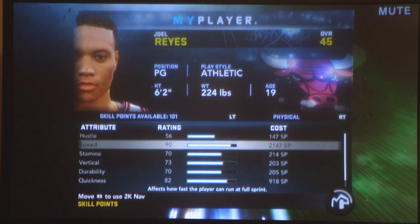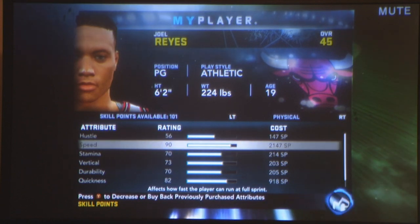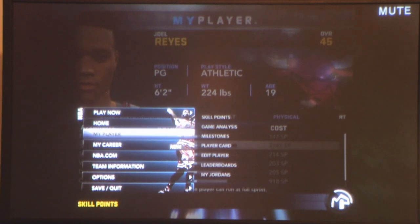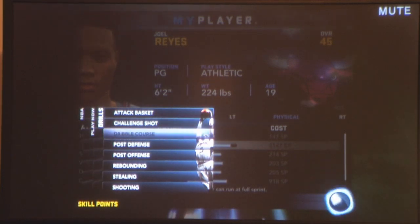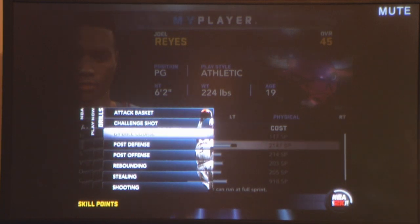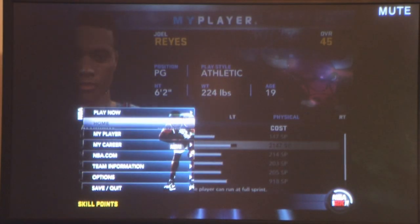Speed is worth 2,147. Basically what you have to do is whenever you're in your summer circuit and summer league, go to play now drills, go to dribble course, and upgrade your speed. Turn autosave off because if you have it on and you don't get speed, it'll save it. With autosave off, it'll take like 10 minutes but eventually you'll get like plus 6 in speed. If you keep doing it, you'll get plus 2 in speed — why waste money on upgrades when you can just do it in the drill?